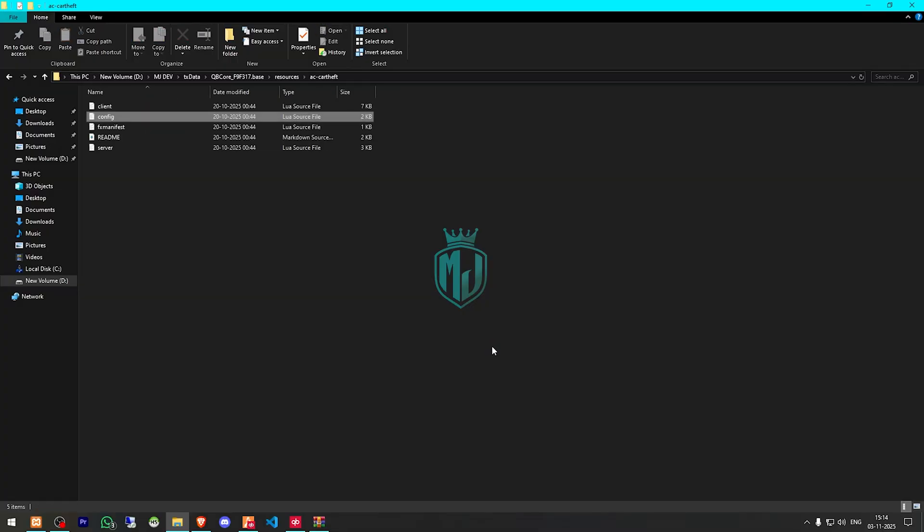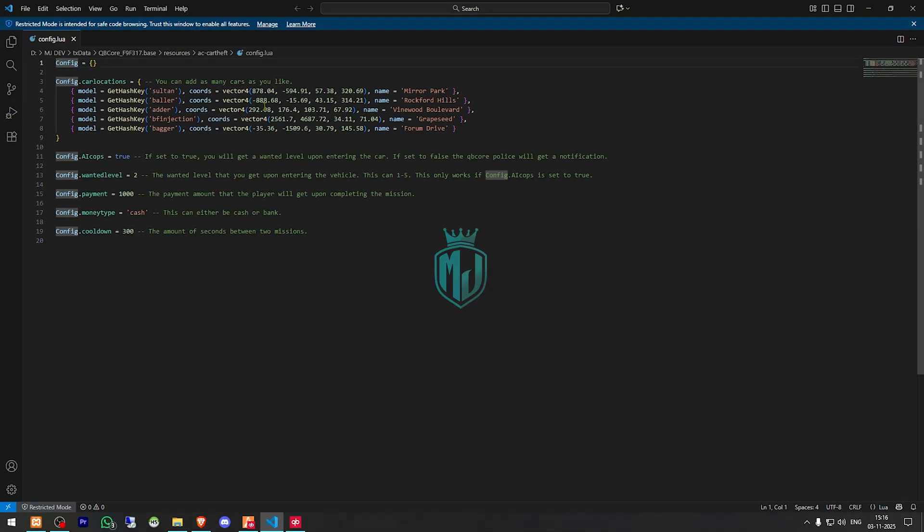Copy the script name and go to its config.lua file. Here you can see the vehicle options, and you can add more vehicles as well. We have AI cops, enable wanted level, payment options — money type is cash — and the cooldown setting.